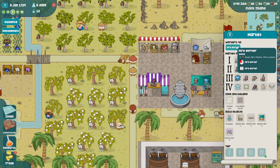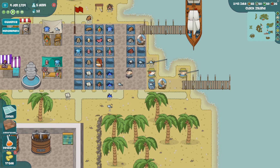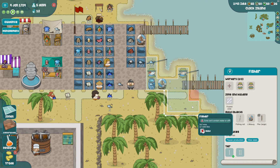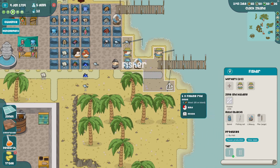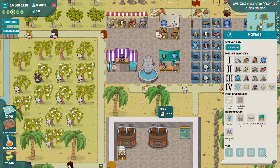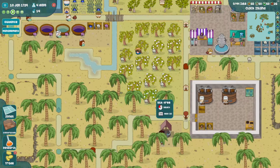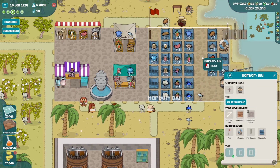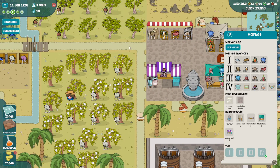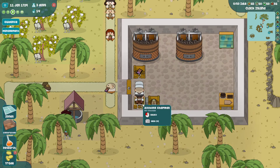No idle workers though, so let's hire a few more. I think I'm going to need a third fisherman. I think I'm going to need around 50 workers here. Oh yeah - make that chocolate! Looks like spices are coming in at okay right - yep, there's extra, cool.